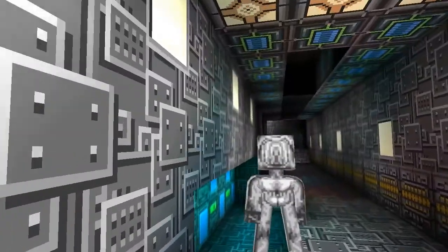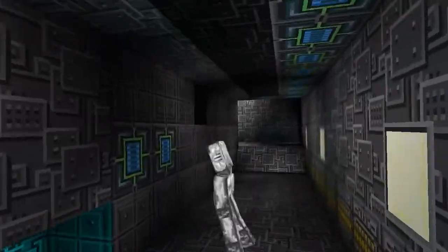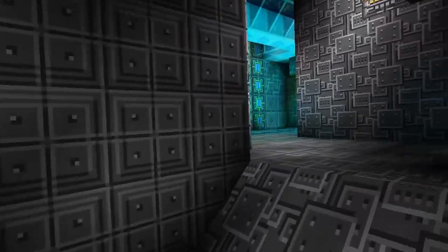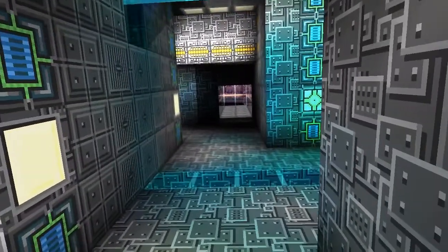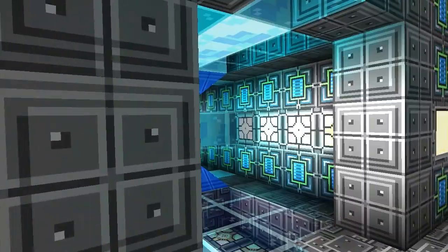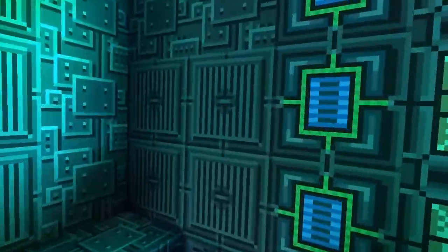Both of these sides are pretty much the same — storage and lights. I just turn the light off if storage has something in it, so you can tell at a glance. These patches on the floor and ceiling lead to the turrets so I can adjust the AI while I'm in the ship.